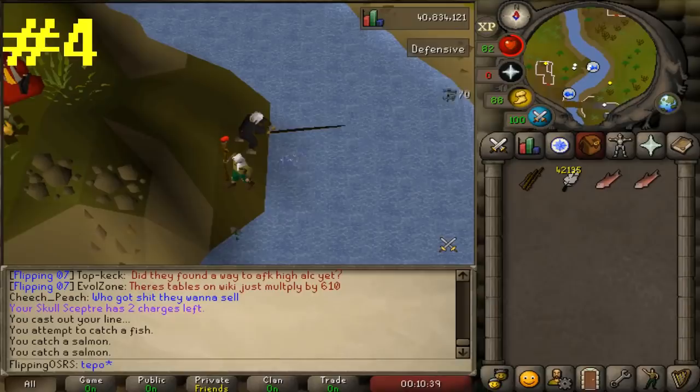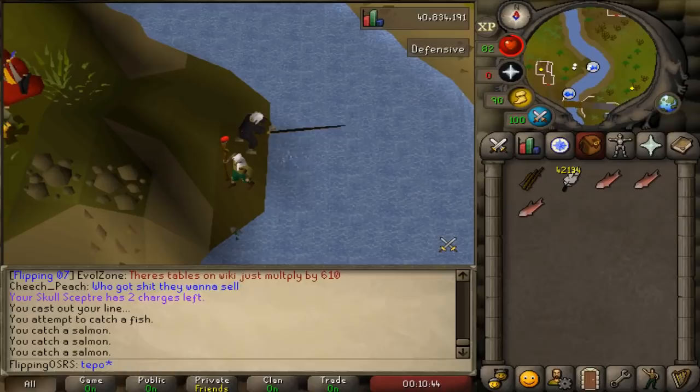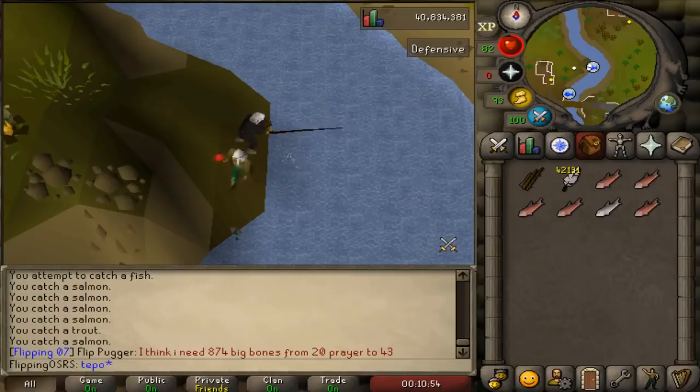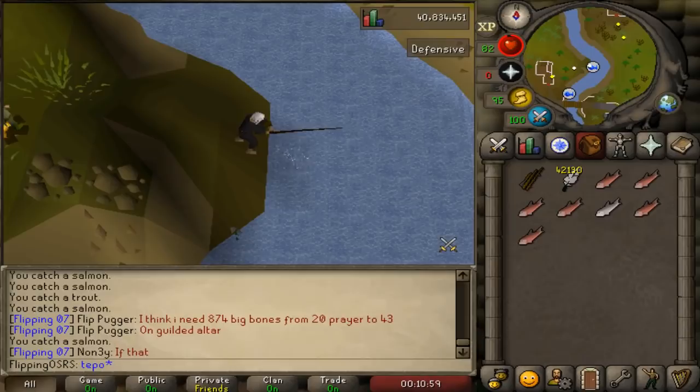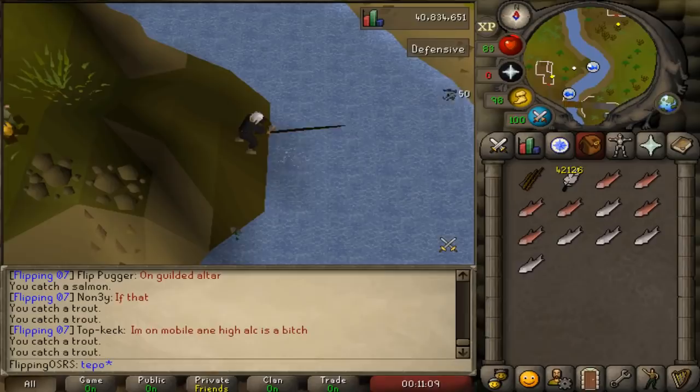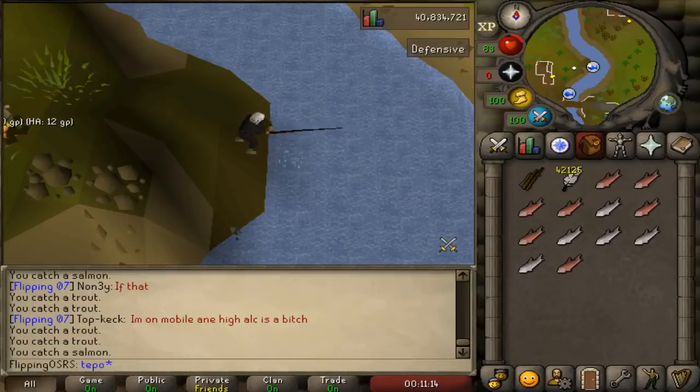Coming in at number four is acquiring a base 20, 30, or 40 in all of your free-to-play stats. When they say base 20, it means your lowest level free-to-play stat is at least 20. This is a very common tactic for leveling up your skills — it adds variety to what you're training and gets you into skills you never would have trained otherwise. Not only will it be useful while you're free-to-play, but quest requirements will already be met, and other skilling methods available in pay-to-play will already be unlocked.